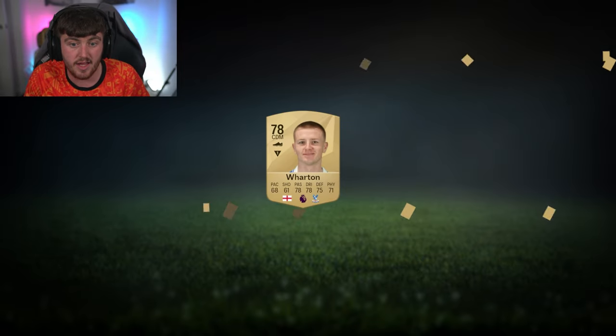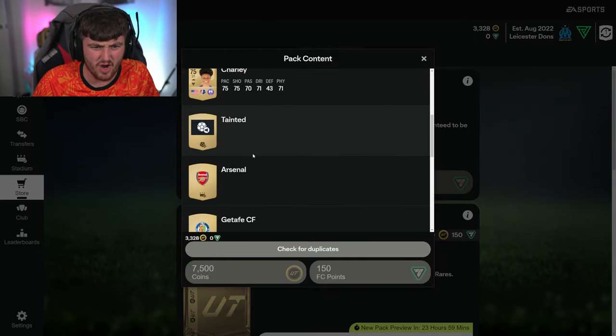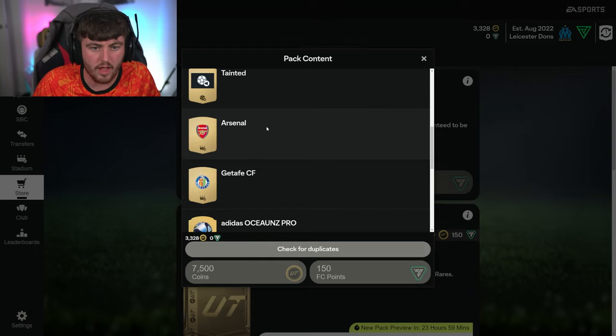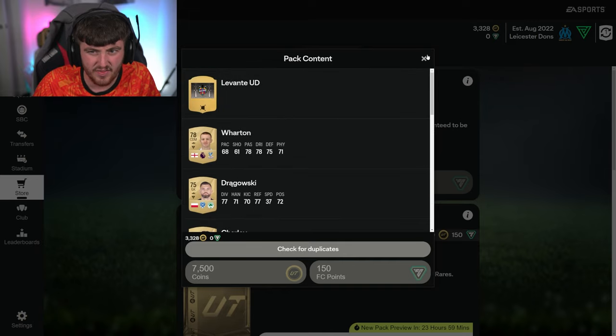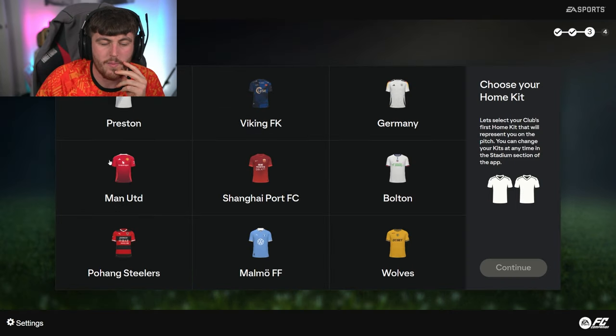Preview pack on the RTG account - Adam Wharton from Crystal Palace. Not super high rated but pretty close to Mainu. Arsenal badge there - that's only 200 coins, it's not rare. Going to work out the discard value of these packs - they're good, I know that they're good.